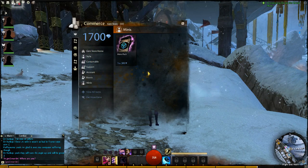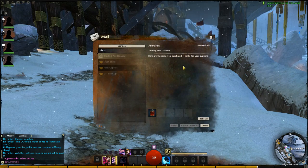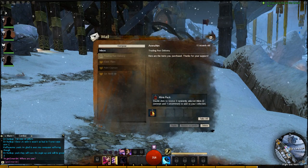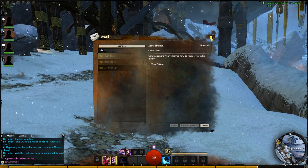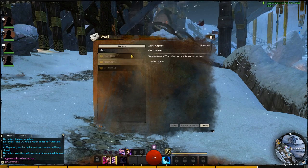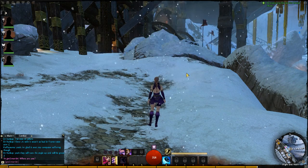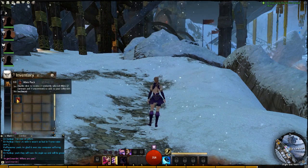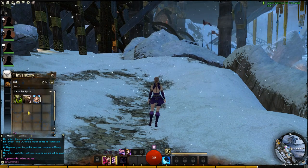It should come in the mail — yep, there we go. I have a new message here. There we go, minis pack — take all. Congratulations, you've learnt how to finish off a fallen enemy — now that was part of the PvP introduction quest that I did. So let's open up our inventory. There we go, double click to receive three selected minis.